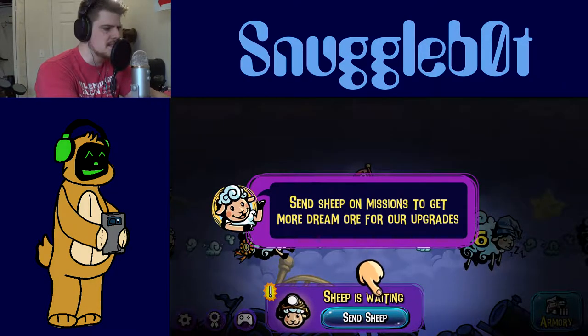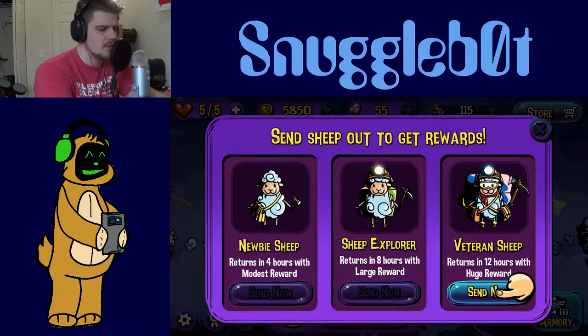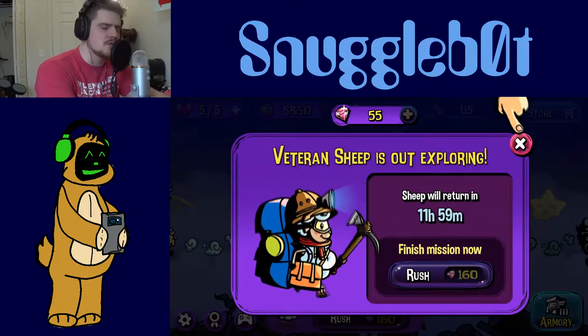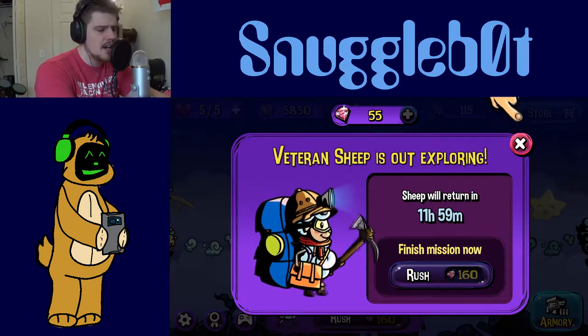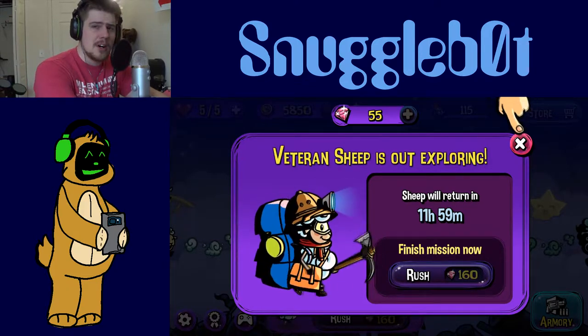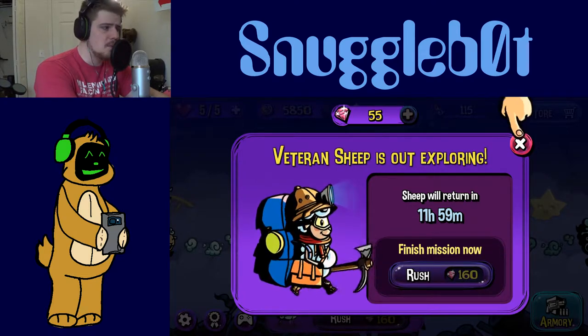Sheeps are waiting — send sheep out on missions to get more dream ore for upgrades. Well, that just seems foolish not to. Veteran sheep returns in 12 hours with huge reward, 8 hours with large reward, 4 hours with a modest reward. Seems they want us to send out the guy that is fully decked out — look at him. He's got his little man satchel, a frying pan for when he's hungry, his little mining helmet, a pickaxe, and to top it all off, goggles. No adventure is complete without a set of goggles.